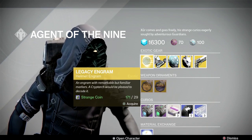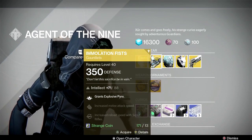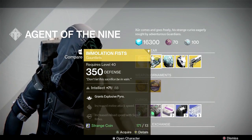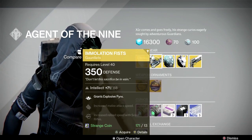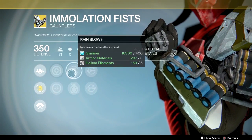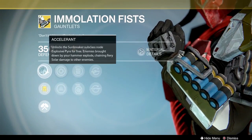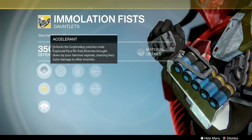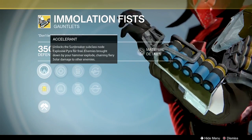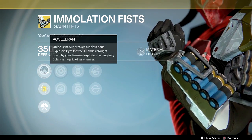For armor, he has the Immolation Fists for your Titan. This grants Explosive Pyre on your Sunbreaker so you don't have to unlock it. It has a strength roll with intellect, plus Rain Blows, Impact Induction, Scout Rifle Loader, and Shotgun Loader. The exotic perk unlocks the Sunbreaker subclass node Explosive Pyre for free — enemies brought down by hammers slow and chain fire solar damage to other enemies.